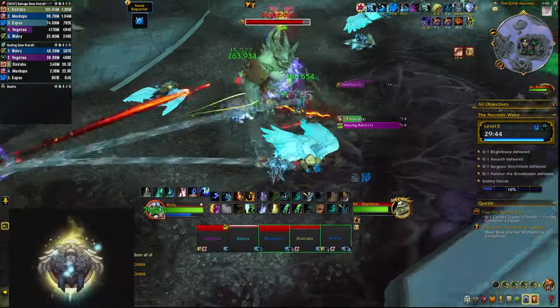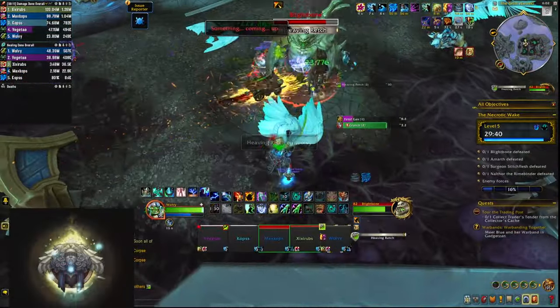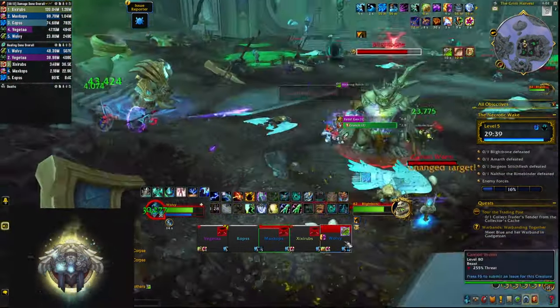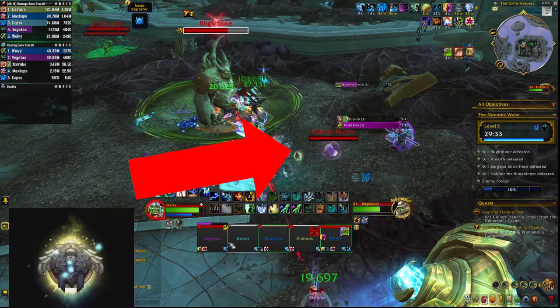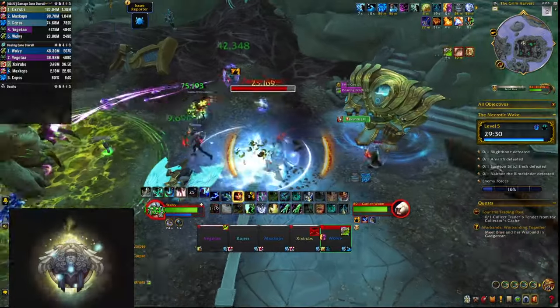The first boss is Blightbone. He's going to target a random player, turn towards them, and cast a Heaving Retch frontal. The target might want to pop a defensive and bait it opposite to the direction you're going to move. The hit summons 3 little adds that you need to slow down, CC, and cleave down as quickly as possible, keeping them away from your group.